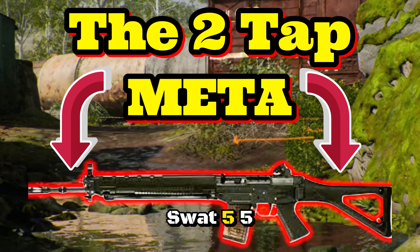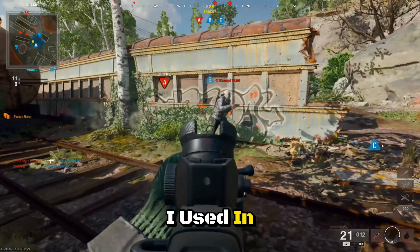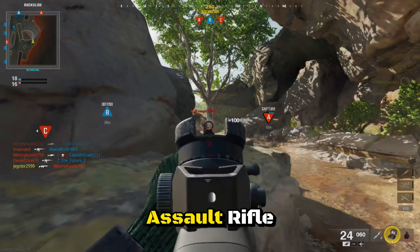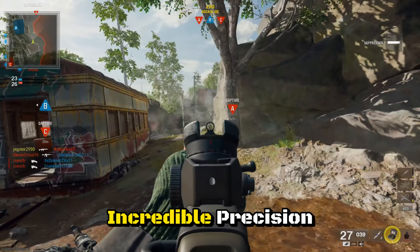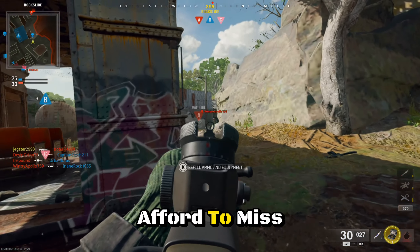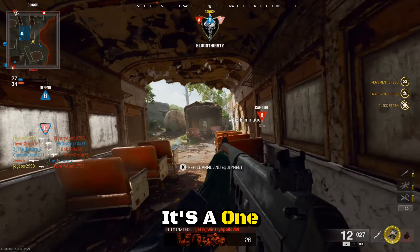This is the SWAT 556. It's easily one of my favorite weapons that I used in the Black Ops 6 beta. It is a three-round burst assault rifle and it is super deadly. It has incredible precision, so you have to hit your shots — you really can't afford to miss too many. But it has two-tap capability, and if you get a headshot it's a one-shot.